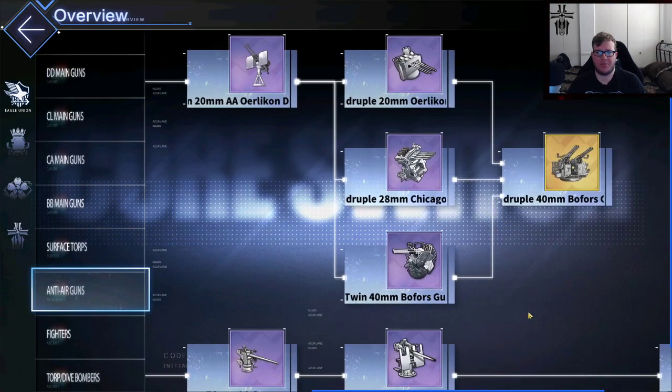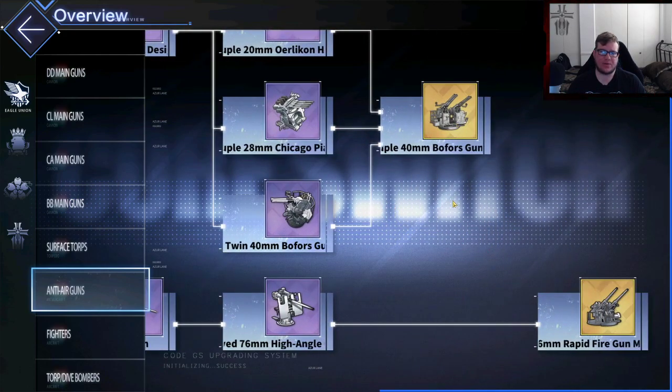As far as AA, a lot of the AA — like the Bofors — there's no point in building the Bofors because you can get them out of boxes. This is a slight upgrade between the Bofors options, but realistically if you're going AA, just focus on PR3 blueprints and grind to get the sextuple Bofors. I wouldn't really build any AA guns out of this so far.